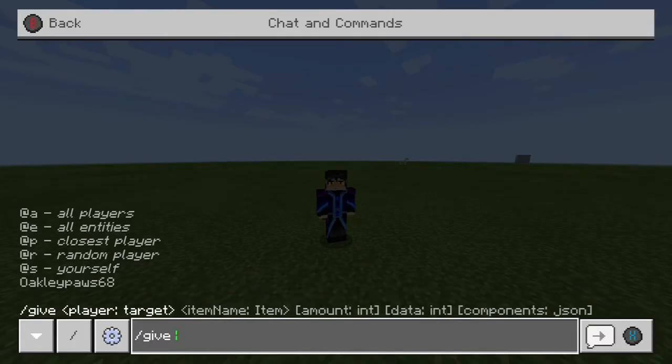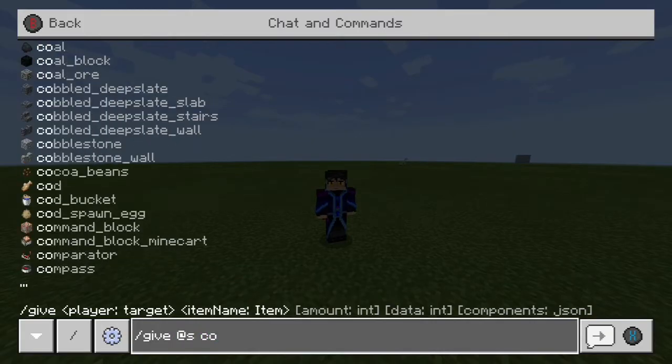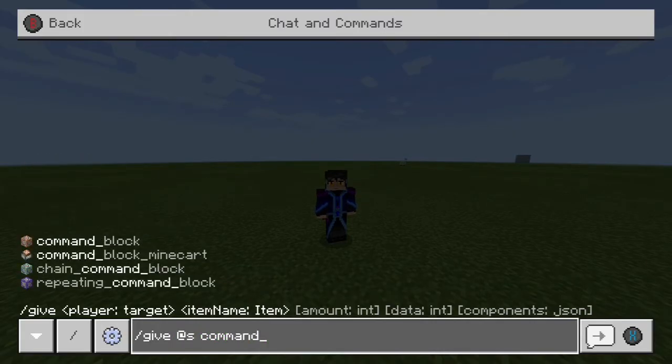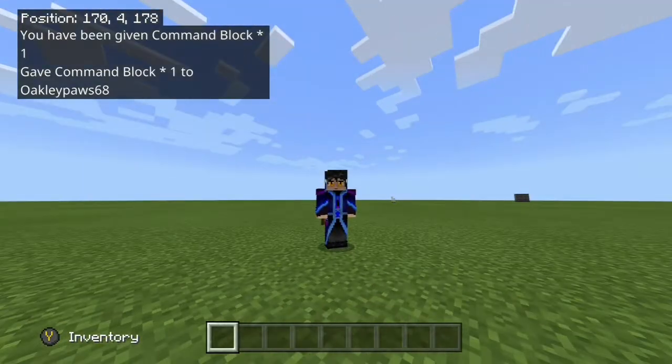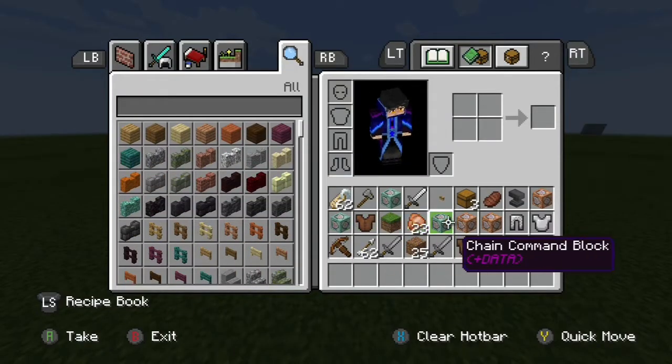Now when you're in your world, you're just going to go to the chat and do slash give. I tend to do at s, but you can type in your username. You can see all the options on the left — at s space command underscore block. This is if you're going to do those commands in a command block; you could also just do the slash command in chat. If you're using a keyboard, just hit enter. If you're on console, click X. If you're on PE, press the enter button too.